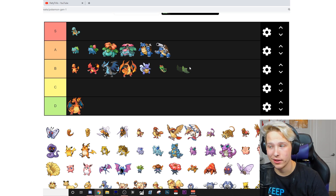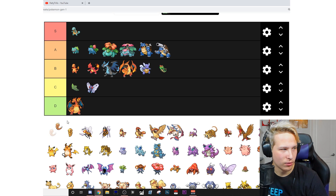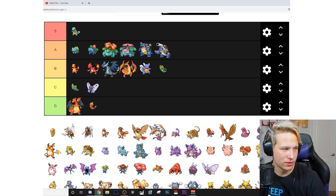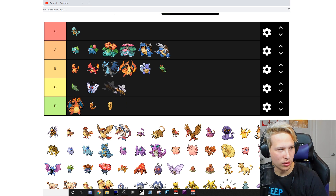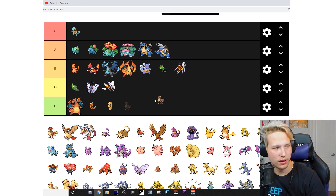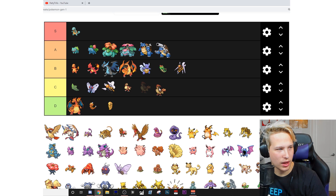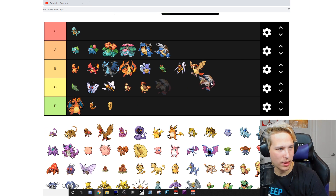Metapod — if it's shiny, that's S, but regular Metapod that's a C. Butterfree — C. Weedle — D. Kakuna — D. Beedrill — C. Mega Beedrill — B. Pidgey — C. Pidgeotto — C. Pidgeot — B. Mega Pidgeot — B.